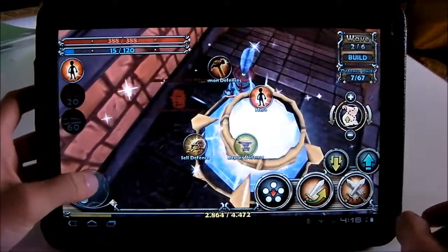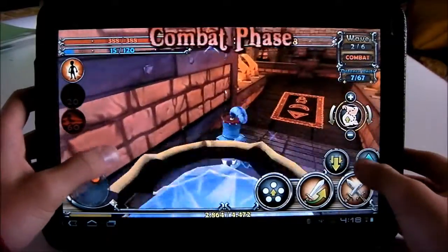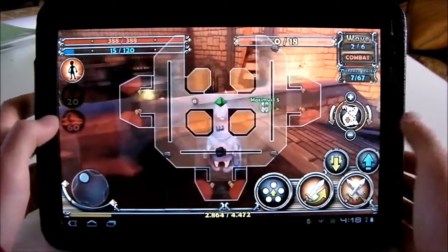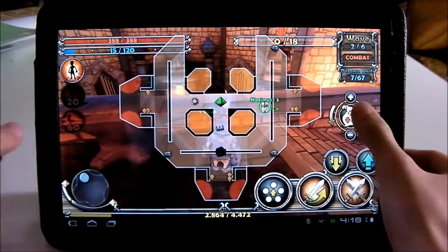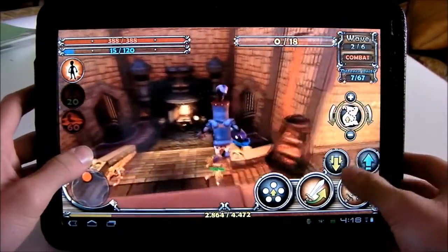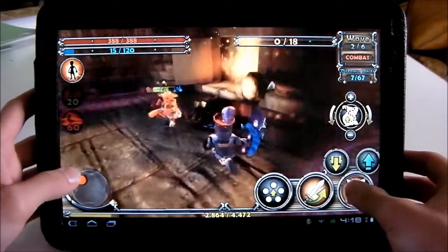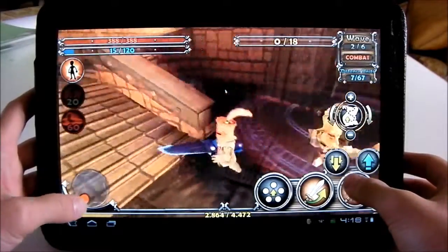To start a wave, you just go to the crystal and click that button. Now enemies are going to come from a bunch of different doors — you can see they appear on the map. The point of the game is to defend the big blue crystal in the center of the map. If it dies, then you lose.